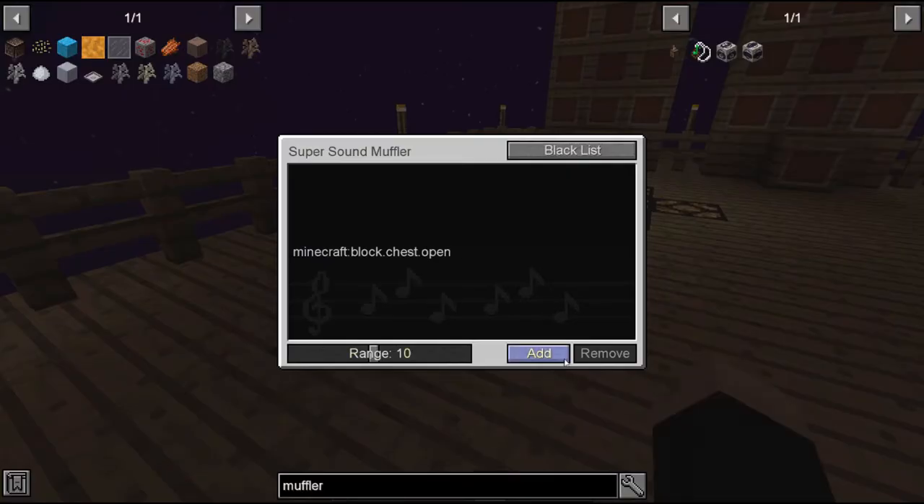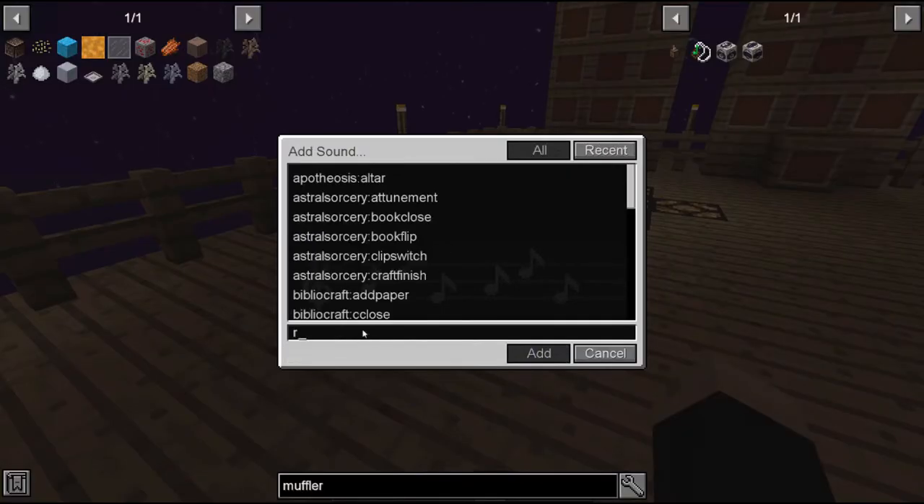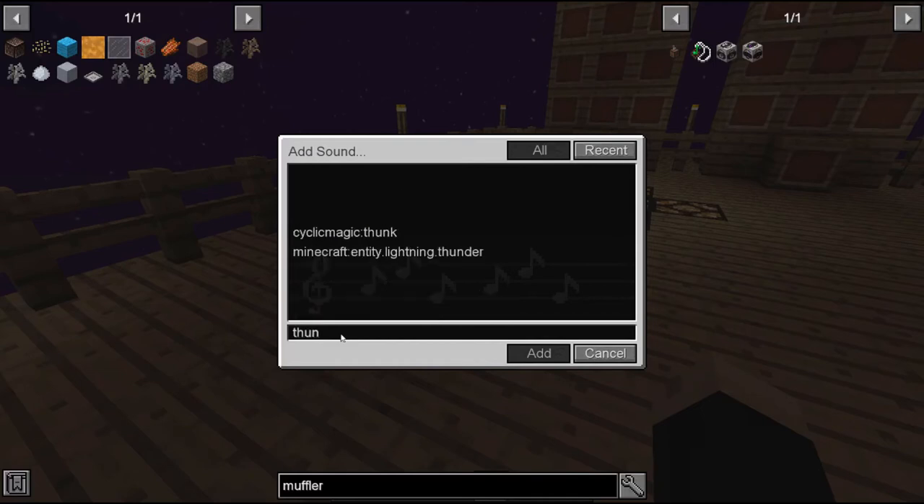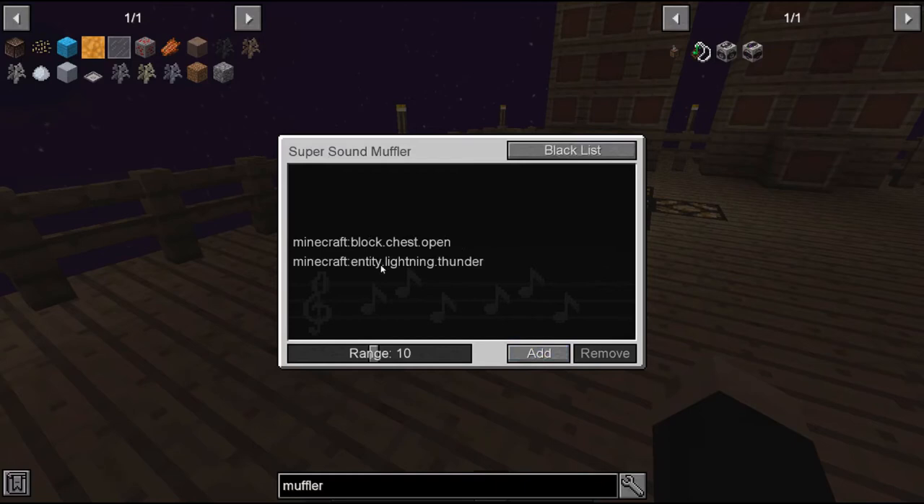There are a lot of different sounds in there you can work with. A very popular one is to stop weather sounds — rain can be very loud, especially with thunderstorms. You can look up those different sounds and add them to your list: lightning and thunder can be added so that chest opening and lightning and thunder will no longer make noise. If you have any type of automated system that makes a large amount of noise, or something like a wither killer or mob farm, it's a great way of making that area a lot quieter.